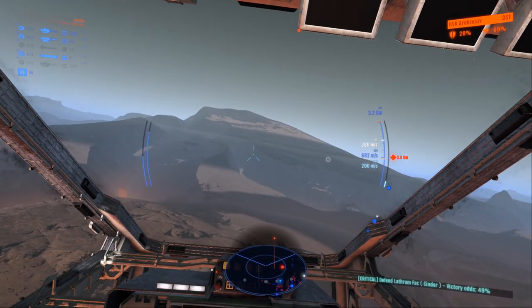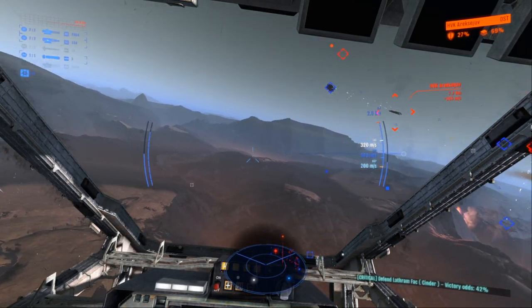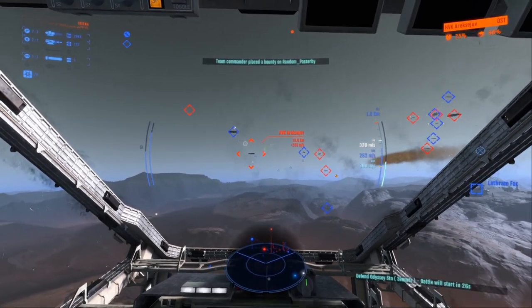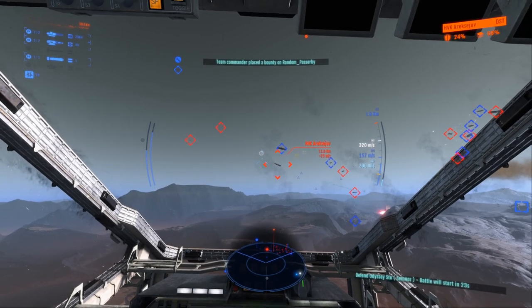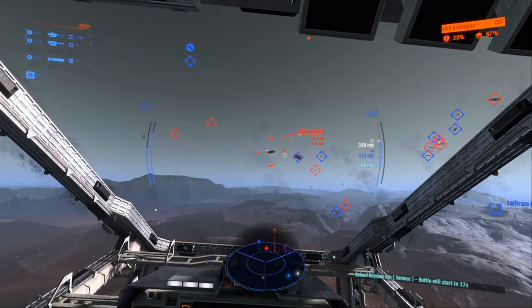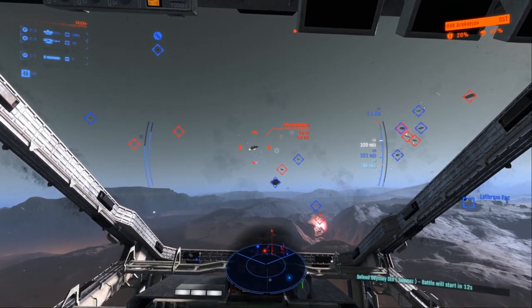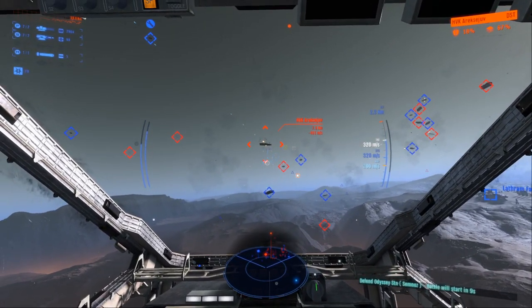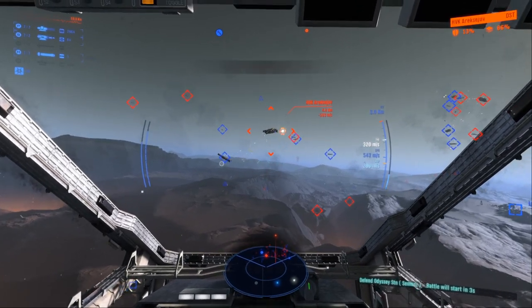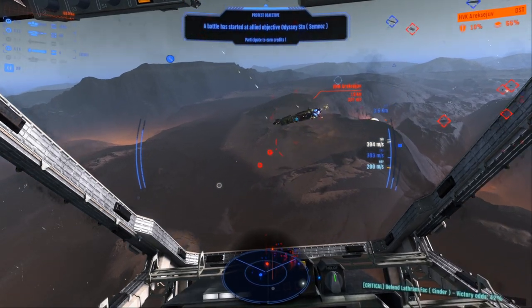The ion blasters are directly connected to your energy reserves. If you look at the right-hand side of the UI you can see a little flashing blue bar — that's my energy and power reserves. It depletes when using the booster and also when firing the blasters. I'd suggest maybe having a separate energy reserve for thrusters, because sharing it does leave you a bit screwed if you're on your own fighting a target, which can be the case since not many people are playing this.